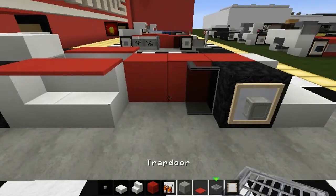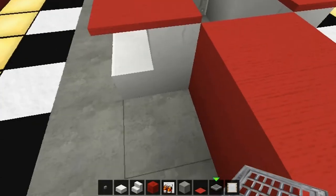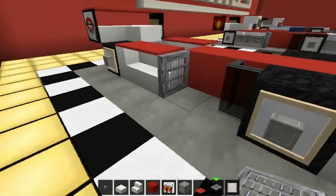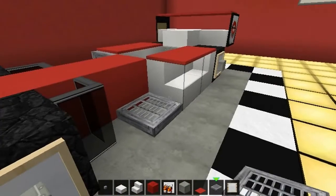Now with your trap door - this is optional - flip it up just like that, and there's some more air vent airflow.